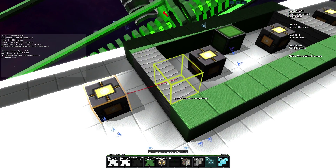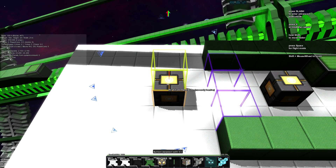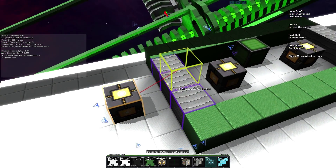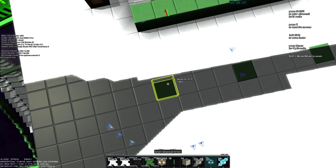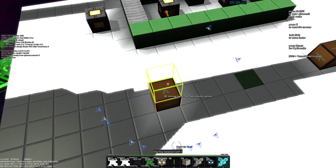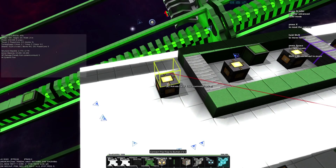If you select a button by pressing C and connect the blast door to it by pressing V, and then activate it, the airlock will just be closed for a couple of seconds. So for this we are going to need a flip-flop block. I'll put the flip-flop block down there, and also one over there, and the flip-flop will be connected to each blast door.